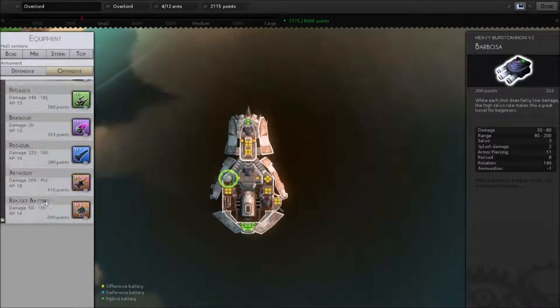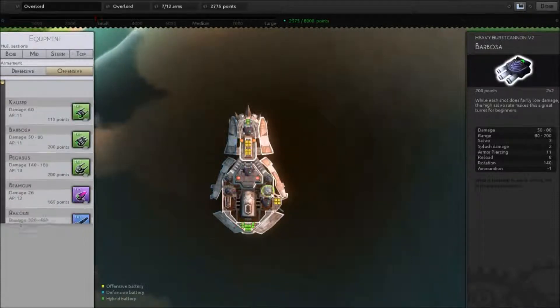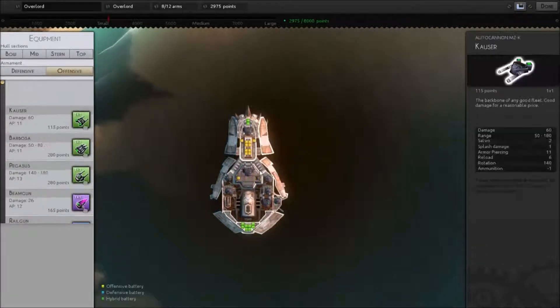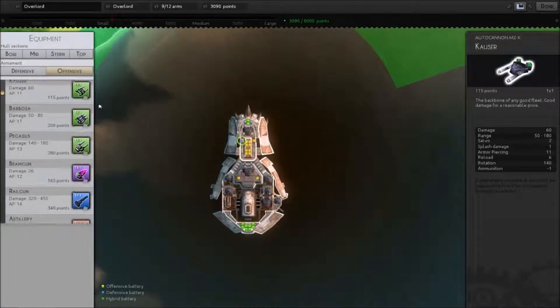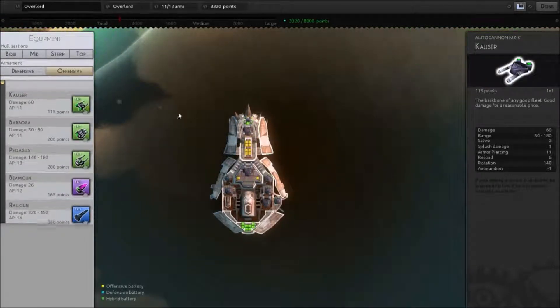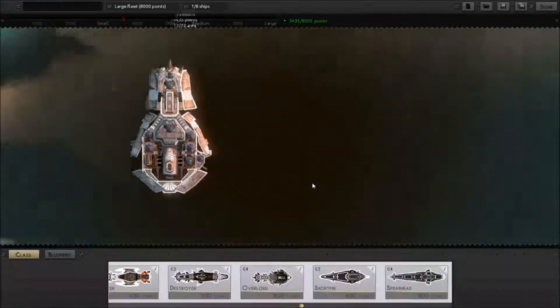I'm not really fond of the artillery because it sort of goes where it wants, and the rockets you need a lot of them to be able to do anything. So we're not really going to do that either. We're done for this ship. Save.